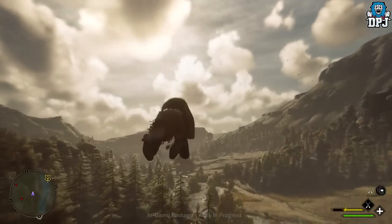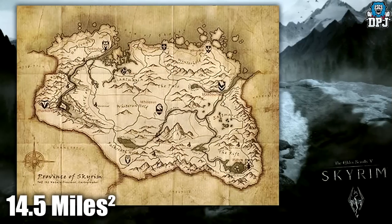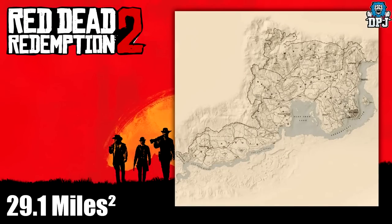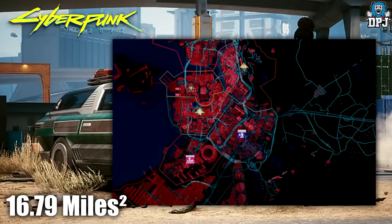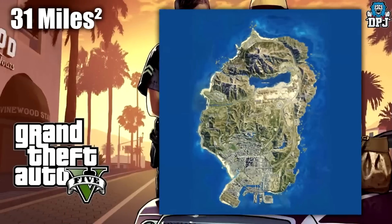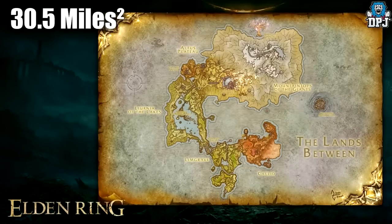Now games more relative in size to Hogwarts Legacy: Skyrim has a map of 14.5 square miles, Zelda Breath of the Wild is 23.7 square miles, Red Dead Redemption 2 is 29.1 square miles, Cyberpunk 2077 is 16.79 square miles, and The Witcher 3 is 20.8 square miles — actually the closest to Hogwarts Legacy, and that map was pretty good. GTA 5 is 31 square miles and Elden Ring is 30.5 square miles.